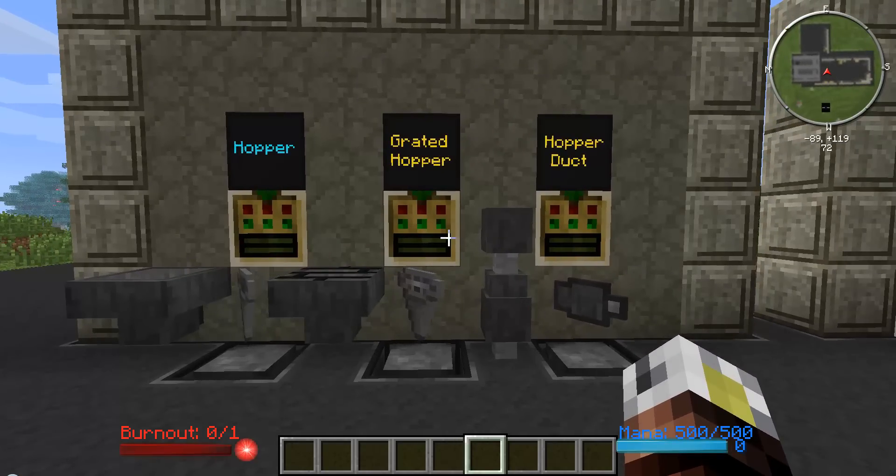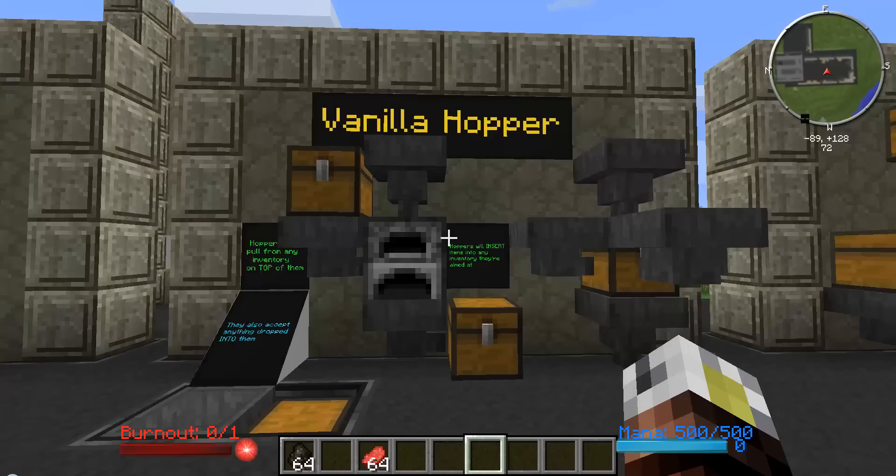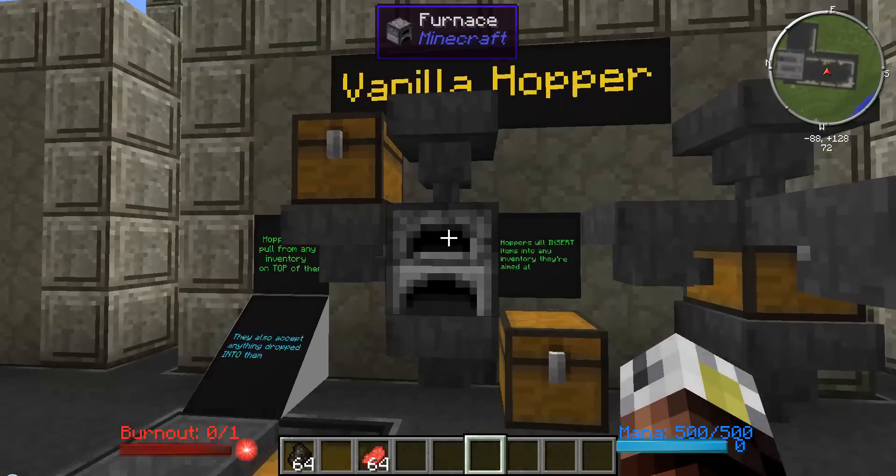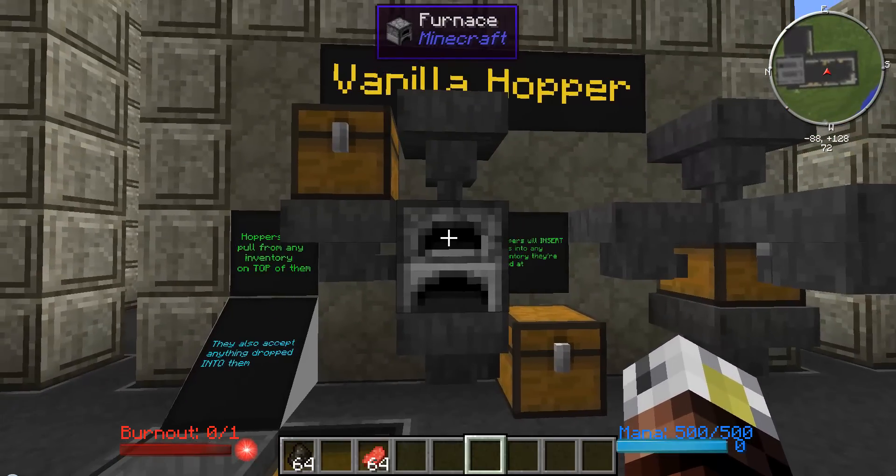We're going to take a look at what they do because they overcome some of the limitations. If you already know what a vanilla hopper is, use the link below to skip to the next part of the video. A vanilla hopper is a block added as part of regular Minecraft that does some pretty cool stuff. Basically it acts as a funnel, and anything you put inside will get funneled through the hopper and out the small end here, which is the exit. So if you put anything in, it'll come out the other end.